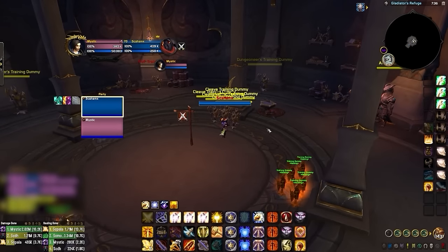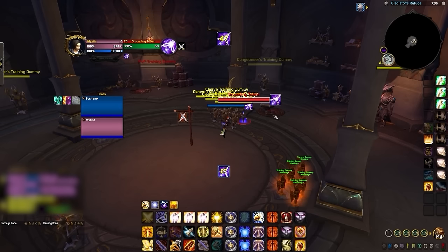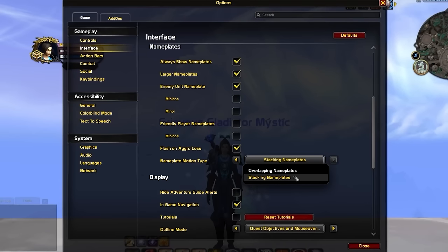This can be a massive problem when facing shamans, as it can prevent you from quickly targeting important totems like sky fury, grounding, tremor, healing tide, and spirit link. So if you're struggling to quickly click on nameplates when targets are stacked, stick to stacking nameplates. But if you have no problem accurately clicking with overlapping enabled, use it for the accurate positioning tracking.